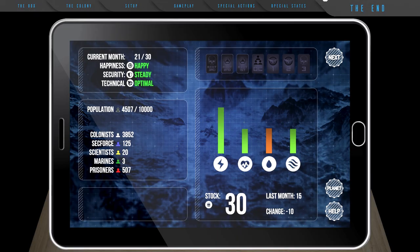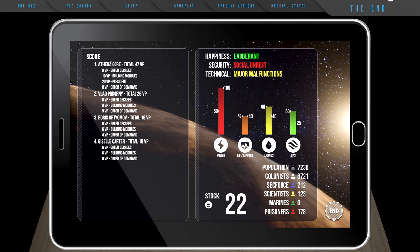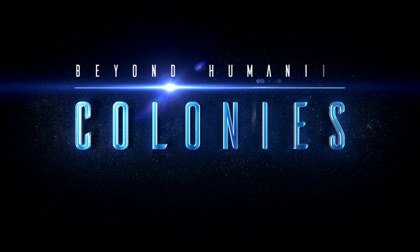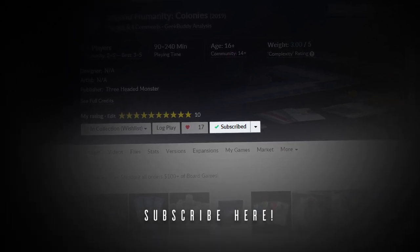Despite all the odds and problems, if the players manage to finish 30 rounds without losing, build 15 modules, or bring more than 15,000 citizens to the colony, they will meet the winning conditions and finish the game successfully. When the game finishes, the app will inform the players that the colony has gained independence and announce who has won the first democratic election and become colony president. Players should then sum up their victory points displayed on the screen and those accumulated on the table during the game — whoever has the most wins. Congratulations, managers! Be sure to check out our Board Game Geek game page to dive deep into more information.